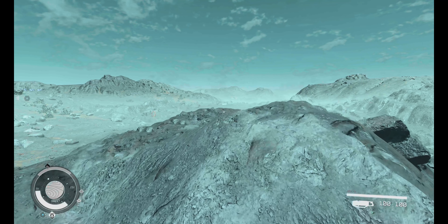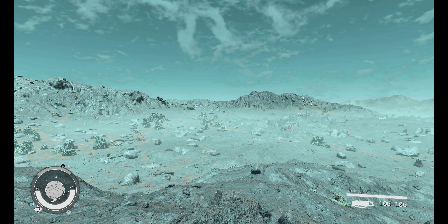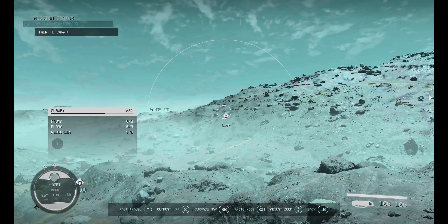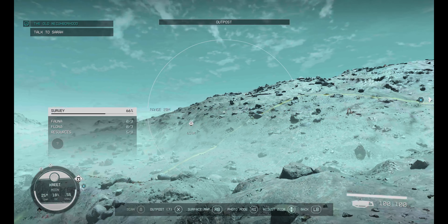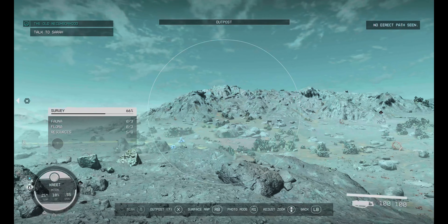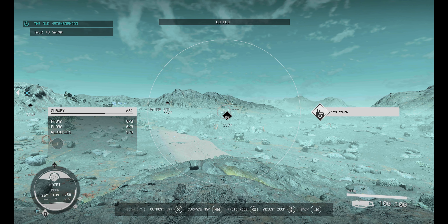Alright, so we have that over there. There's something over there — wasn't there a tall building? Am I completely turned around? Where is... there's the research lab. And from the research lab we were able to see a tall building. Well, there is an unknown there and there's that structure there. Alright, so we are on the right path.